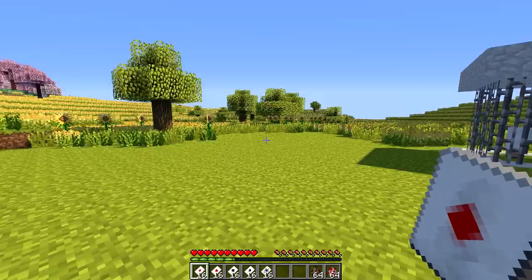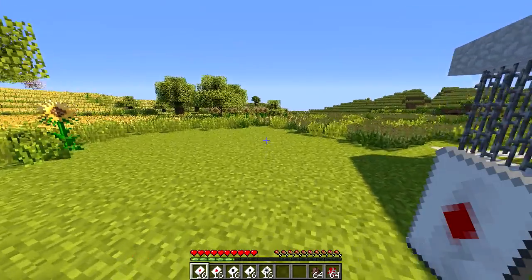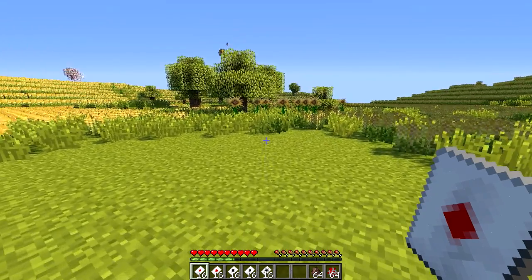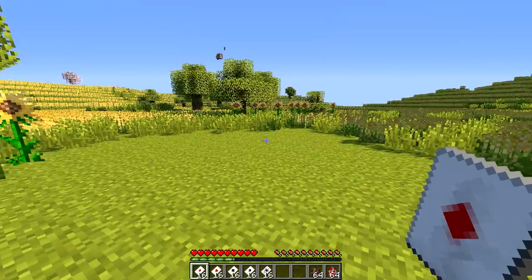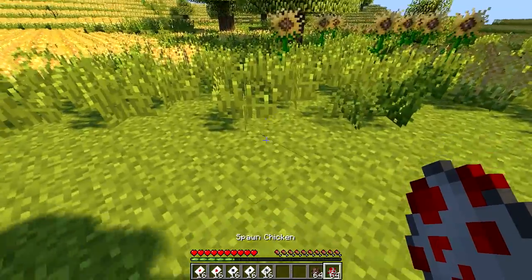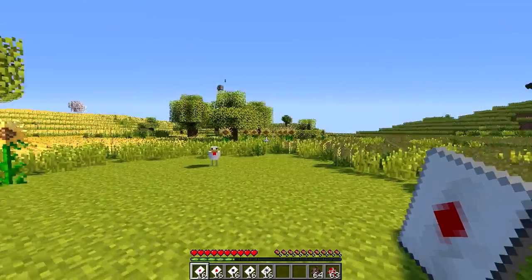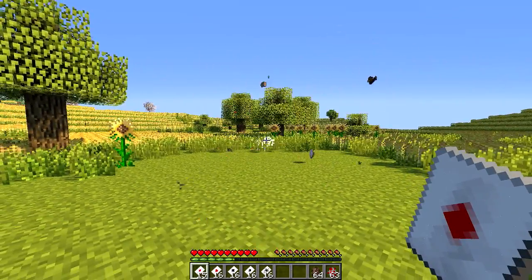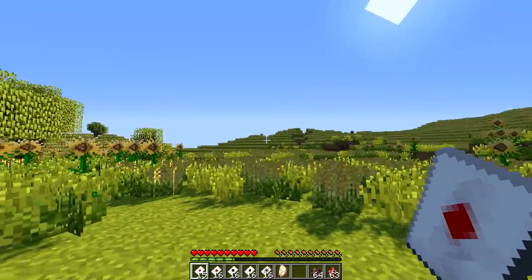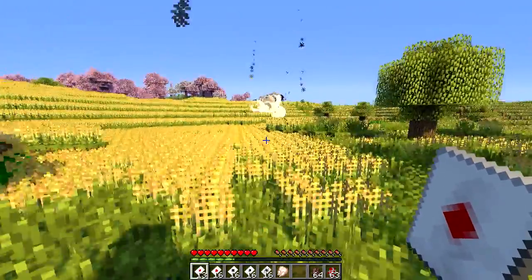Now I can actually go in and show you how to use the cards and their abilities. I'm going to use the Hoyle's playing cards since they're less likely to backfire. First up, the diamond playing card — this spawns an explosion wherever you fire it. I'll put down a chicken here to demonstrate. You just hold the card and right-click, and there you go — explosions wherever you aim. The card arcs and explodes wherever it lands.